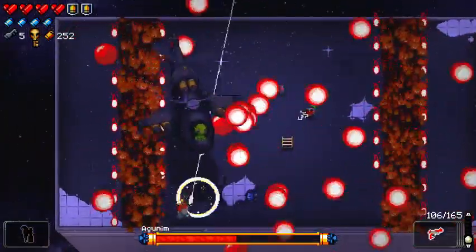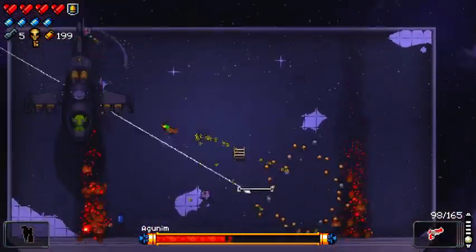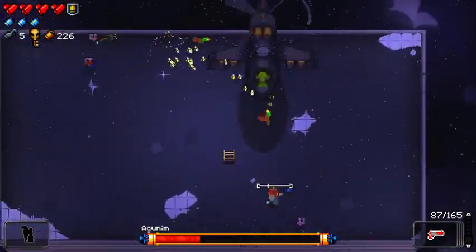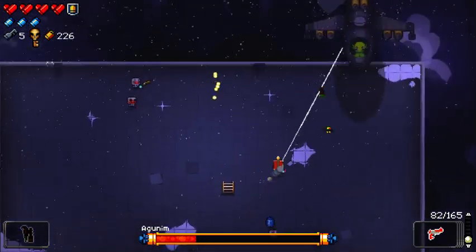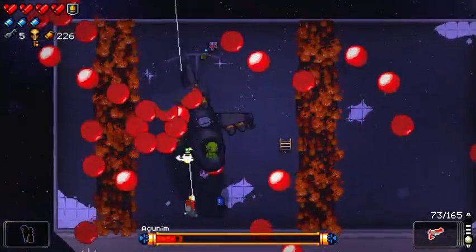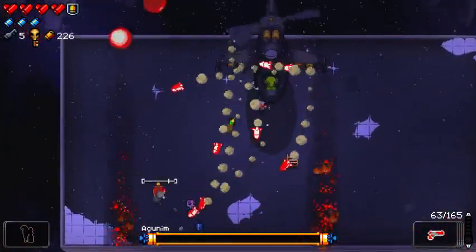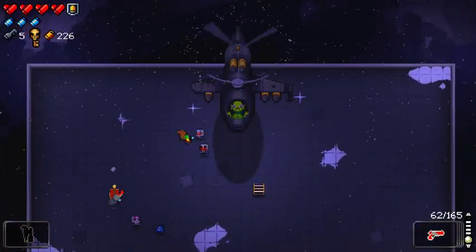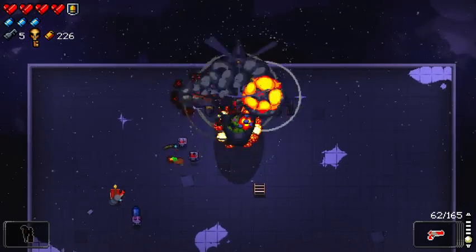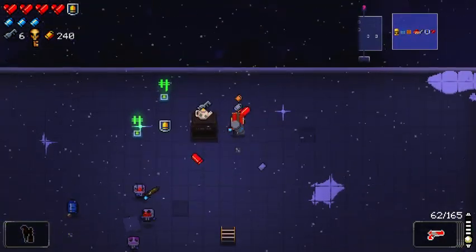And then if I just get lucky a little bit and don't take any damage, that would be really great. There's a blank — there we go. I didn't actually get hit there, that was me using a blank. I had to check my armor for a second there, I wasn't sure if I got clipped or not. Alright, so I dropped some cash, but I'm still sitting pretty with 226.